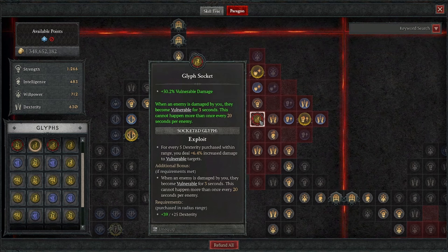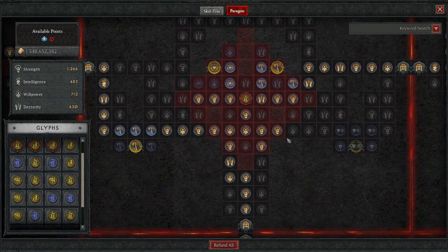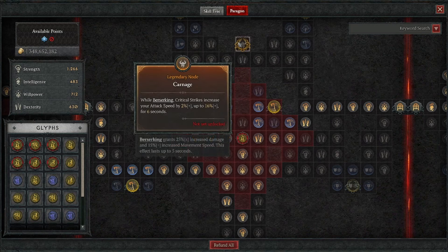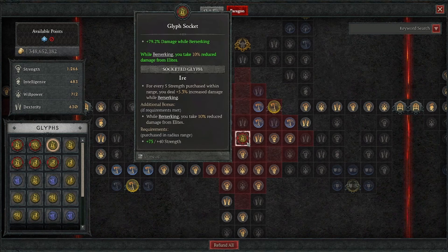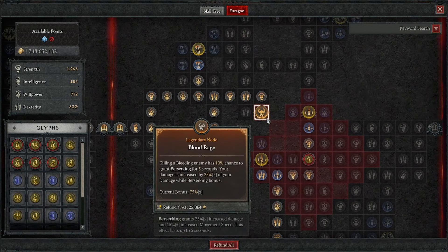For our third board, we're taking the Warbringer board, making sure we get the Legendary node. For every 75 Fury we spend, we gain 15% of our max life as Fortify, which pretty much keeps Fortify up all the time. We're gonna put in the Exploit Glyph — lots of vulnerable damage here, and when an enemy is damaged by us, they become vulnerable for 3 seconds. For our fourth board, we're taking the Carnage board. For the Glyph, we're using Ayer, which gives us a whole bunch of damage while Berserking, and while Berserking we take 10% reduced damage from Elites.